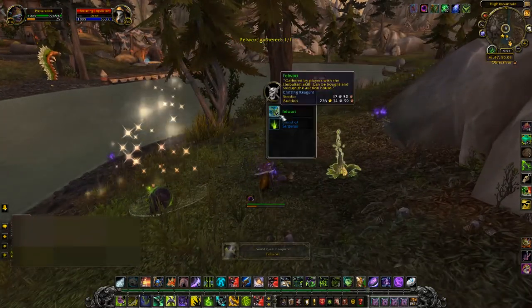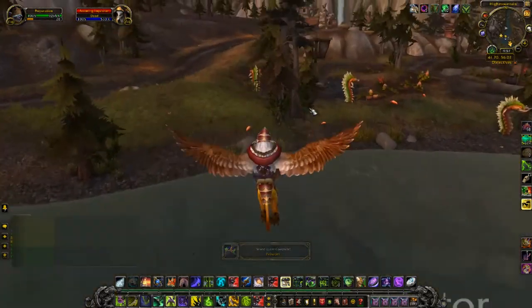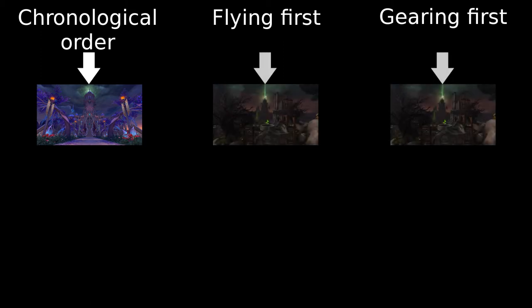Going back to the guide, this is where things split into a few different paths that you could take, and it all depends on what you want to prioritize. There are three ways that a person might want to experience being a new 110. The first is going through the story in proper chronological order. If you want to do this, then your next step is to head down to Suramar — you should already have a quest from Khadgar to start this off. If you want to prioritize getting flying or gearing up first, I recommend going to the Broken Shore. Again, Khadgar should have already provided you with a quest to do so.